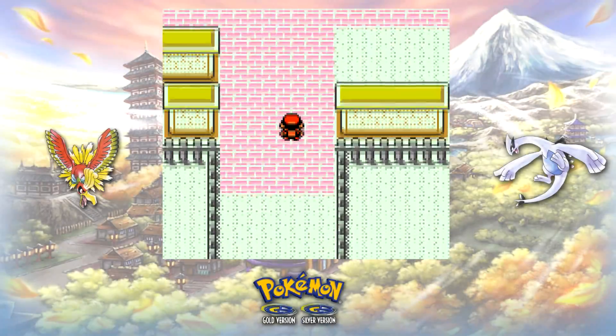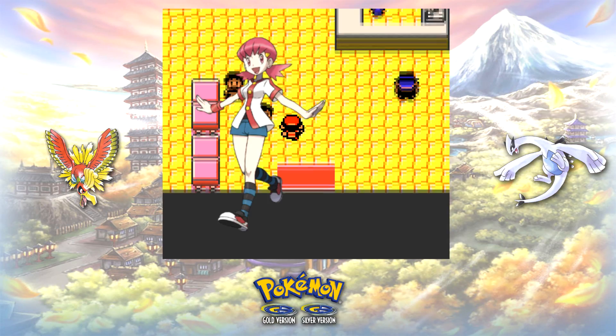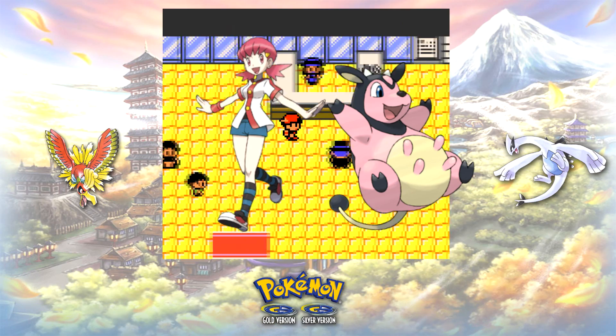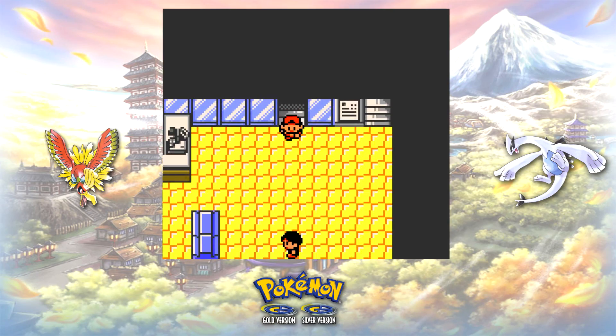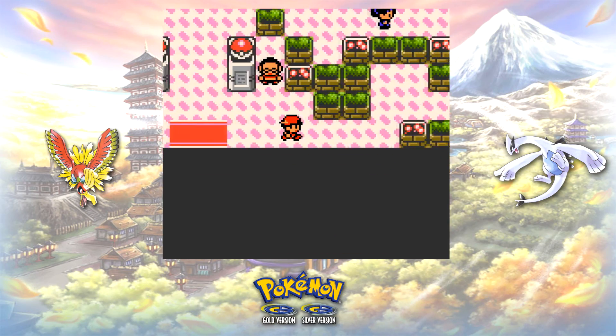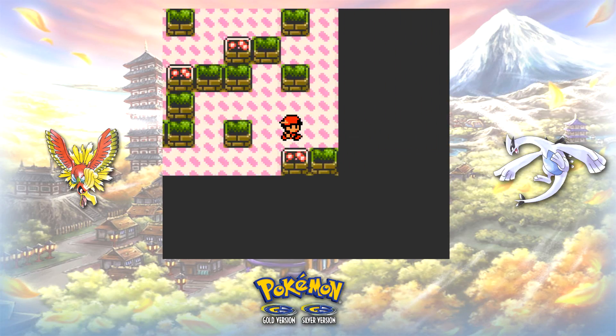When it comes to thinking of difficult parts in Pokemon Gold and Silver, one of the most popular answers is fighting Whitney and her infamous Miltank. Today I'm going to show you a quick way to defeat her without having to use the usual methods most people use. The solution I found to be the most effective may seem a bit obvious, but I believe many people overlook this method.